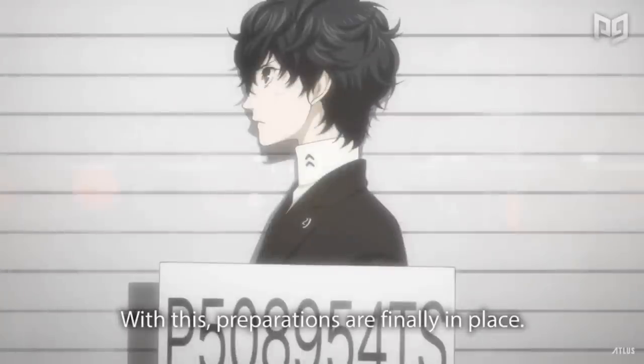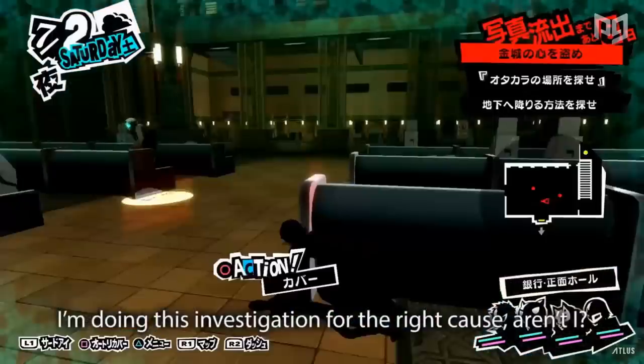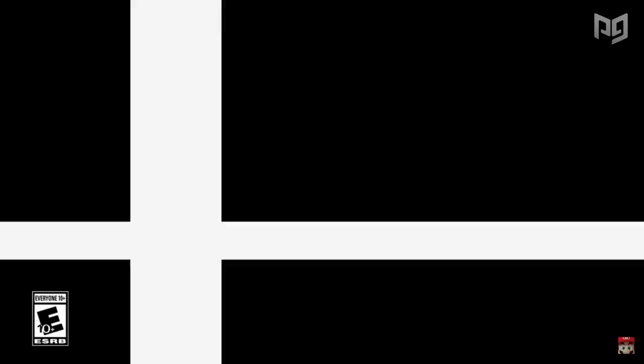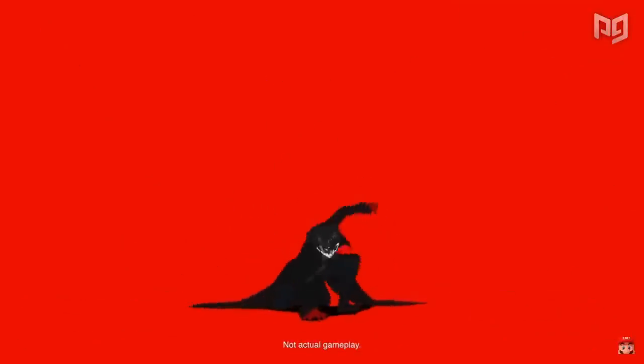Joker first stole our hearts as the elegant main character in Atlus' mega-hit Persona 5. In his game, the versatile Phantom Thief has spells and weapons of all sorts at his disposal to deal with any kind of foe. In Smash Ultimate, Joker bursts into the scene as the first DLC character in the game's fighter pass, shocking and delighting Persona fans worldwide with his inclusion.